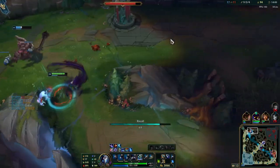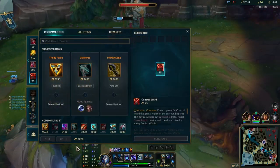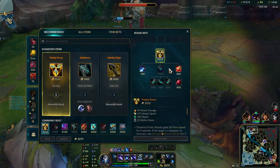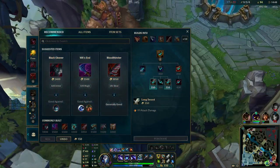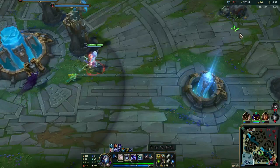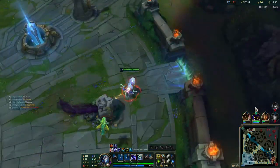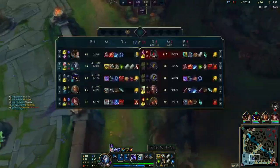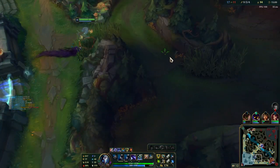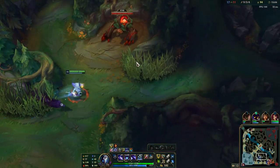Despite dying and making some mistakes, it doesn't actually matter because we're playing well in all these other areas. When we die, we're not getting punished or snowballed on heavily. That's one of the big things - when you're not playing well and you die, you get punished even harder because you've already been playing inefficiently. It's a compounding effect. Whereas when you're playing well and you're basically smurfing, you're not going to get punished nearly as much.